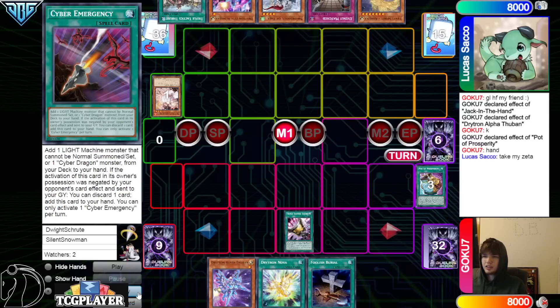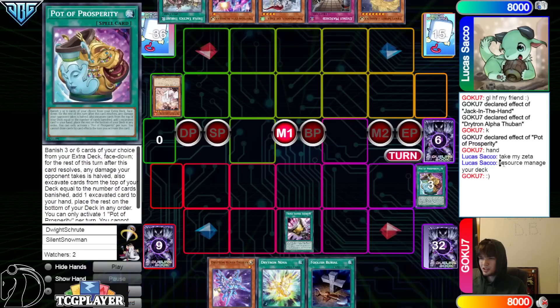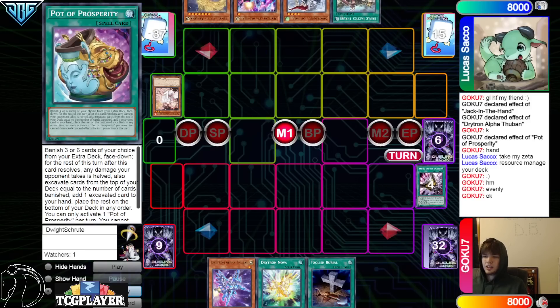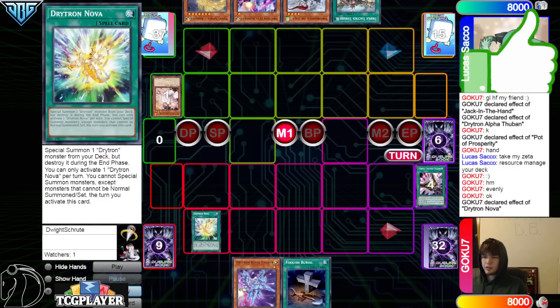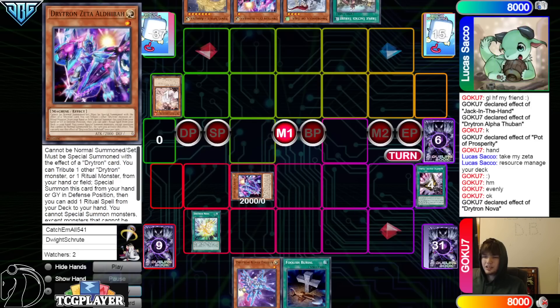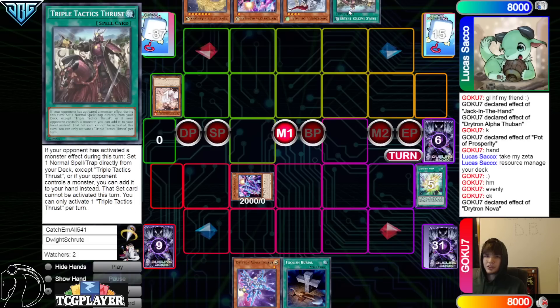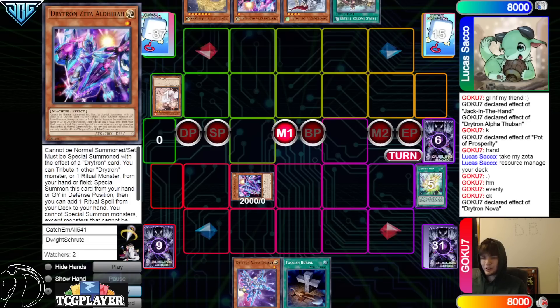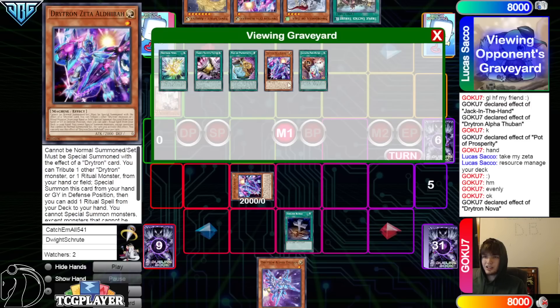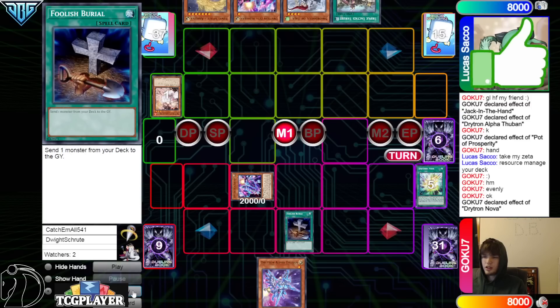Obviously not going to rip the Zeta — take my Zeta as a resource manager. They hit the Evenly, activate Nova. I wonder what kind of end board they're trying to go for exactly, because Tasking is pretty good. I guess Thrust — I hate that that card's name was changed to that.